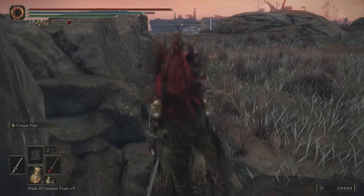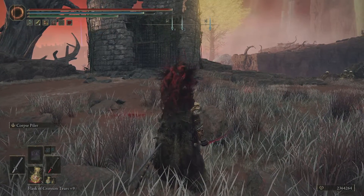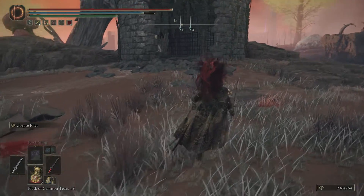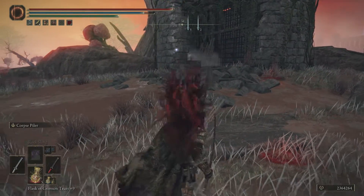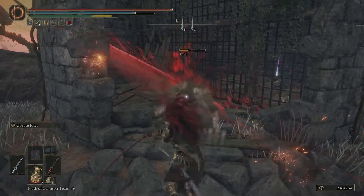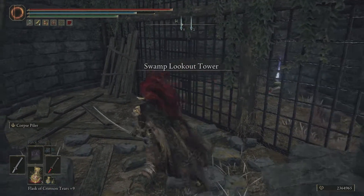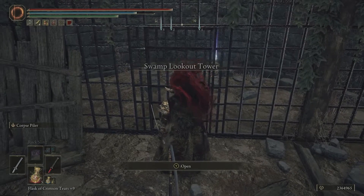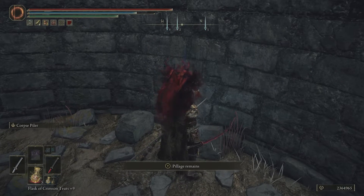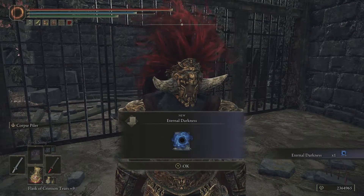Regardless of how you want to get here on the map, it's a pretty easy spot to get to, and there's only a few enemies guarding it. There is, however, a Blood Knight in here, and he does a massive amount of bleed buildup or bloodloss buildup. So be careful when you fight him, but if you're overleveled, he should be a relatively easy kill for you. He doesn't drop anything specific, but then you can open the cell door and pillage the remains for your newfound Eternal Darkness.